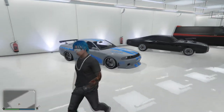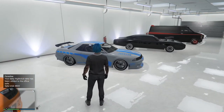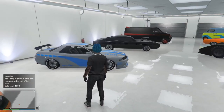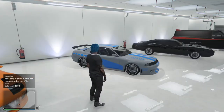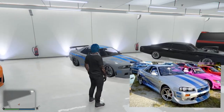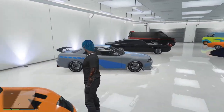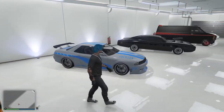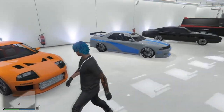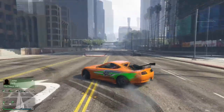After that we got Paul Walker's Skyline — Brian's Skyline from the movie. I'll put a picture of that next to Dom's Charger on the screen. I put the spoiler on it, put the livery on it. I'm pretty sure those are the stock wheels, not 100% sure. And we got the orange one from the movie — I'll also put a picture of that one on the screen.